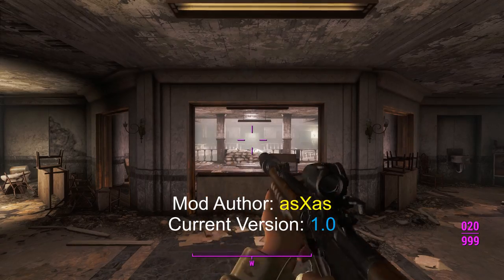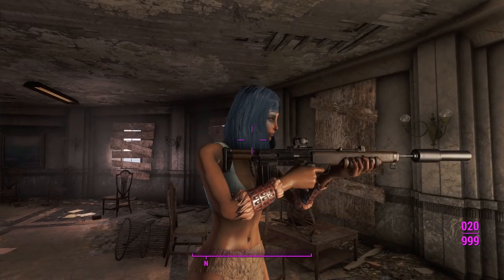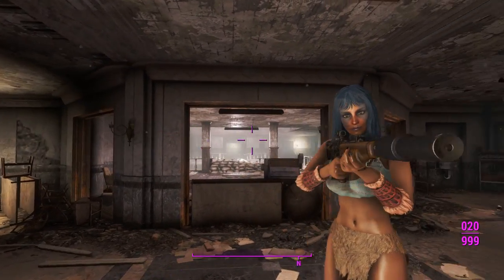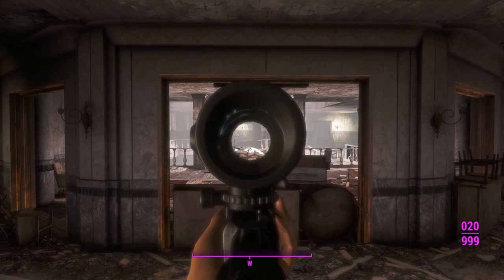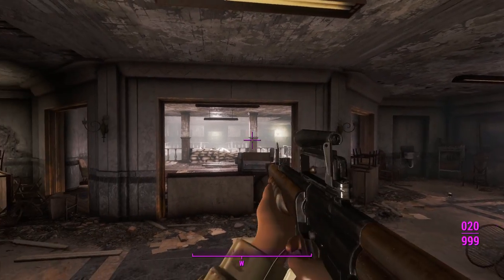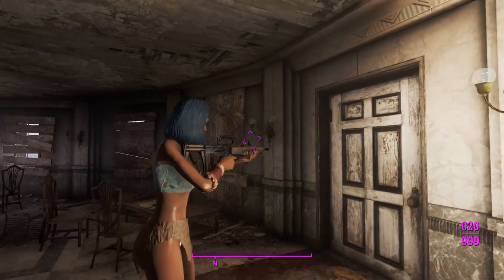So here we are in Gunner's Plaza. I'd like to make an amendment - this thing actually doesn't have custom sounds; I've just got Battlefield 4 replacers. Since I play a lot of Fallout 76, I get accustomed to figuring out which sounds are vanilla or not. Anyway, this is what the EM-2 looks like in first and third person. Unfortunately, this scope isn't really a scope - it's just a reflex sight. This is what the iron sights look like, and the shorter barrel there.